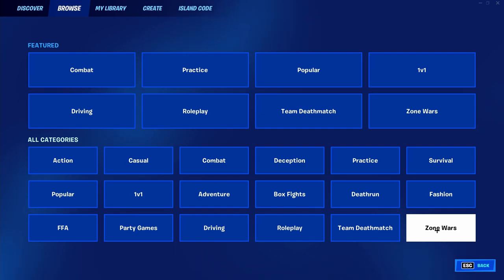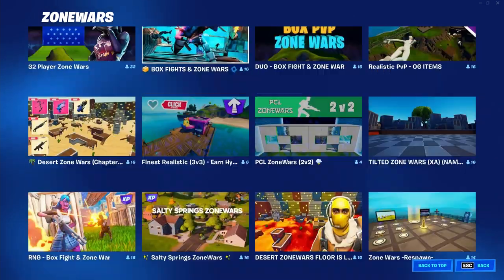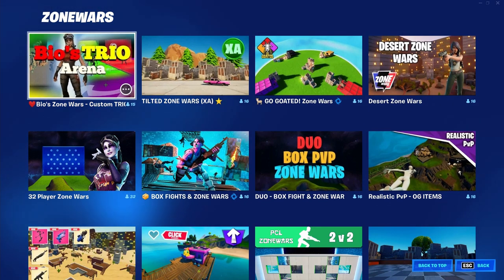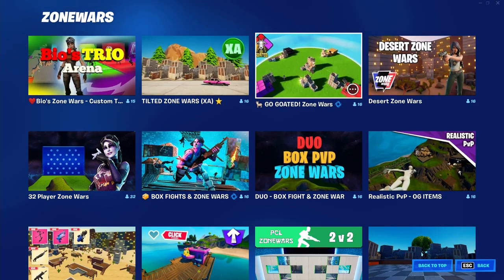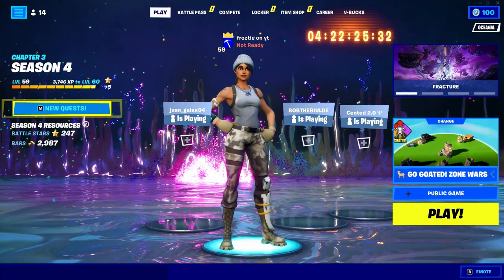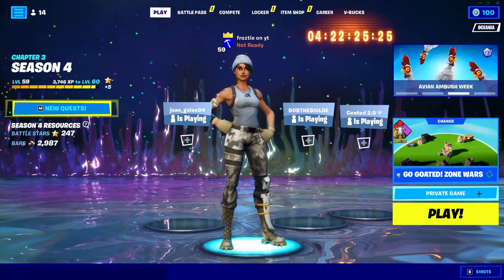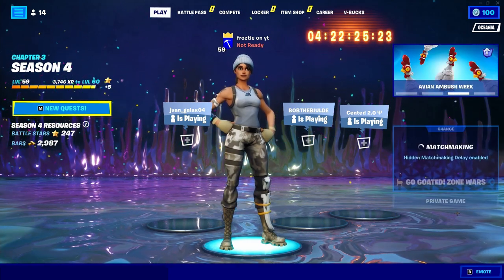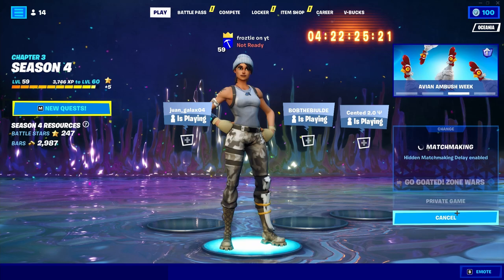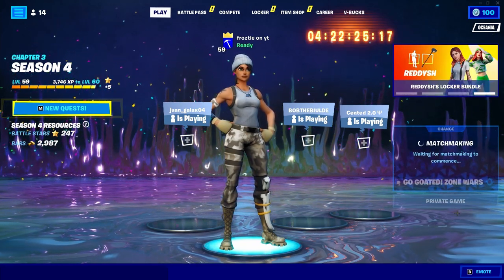Once you find this Zone Wars option, select on it and all the different Zone Wars maps will pop up on your screen. All you want to simply do is start at the very top row and count 3 over — it's going to be Go Goated. Once you find this Go Goated map, go ahead and press on it. Now that you have pressed on the Go Goated map, change your game from public to private. Once your game is set to private, simply ready up. Now that we've readied up, wait a few moments for this game to launch — it shouldn't take too long.